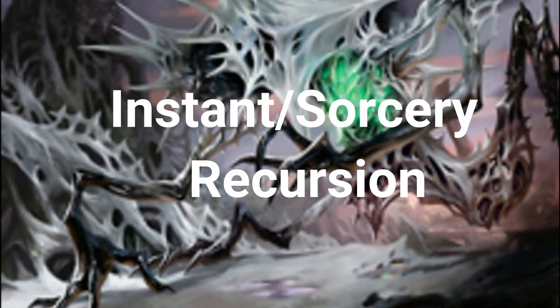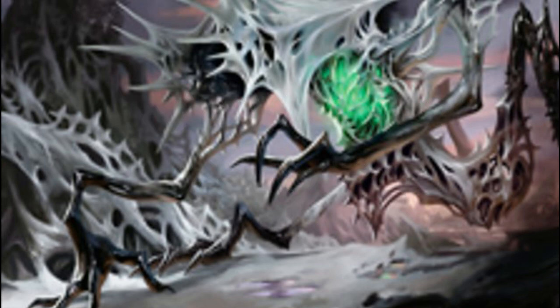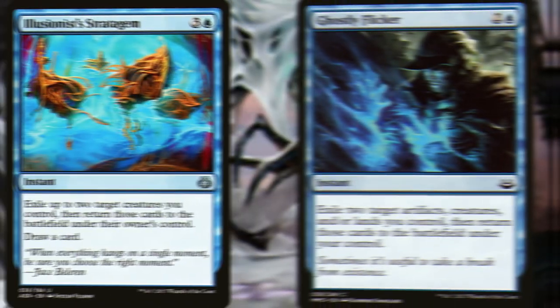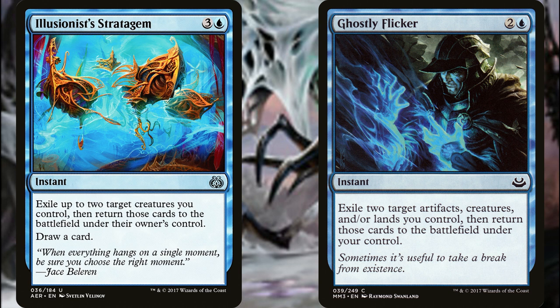What instants and sorceries do we want to recur? How about Victimize — it lets us sacrifice a creature to get two creatures back directly onto the battlefield. We'd also run Illusionist's Stratagem and Ghostly Flicker, both of which blink two of our creatures and bring them back. Casting either of these with Archaeomancer or Mnemonic Wall gets you into some pretty gross loops — you cast one, blink both those creatures, and when they re-enter with Yarak in play, you get four instants or sorceries back from your graveyard.